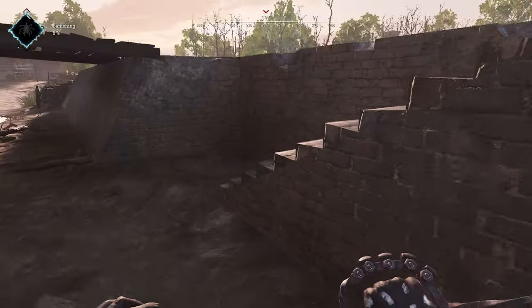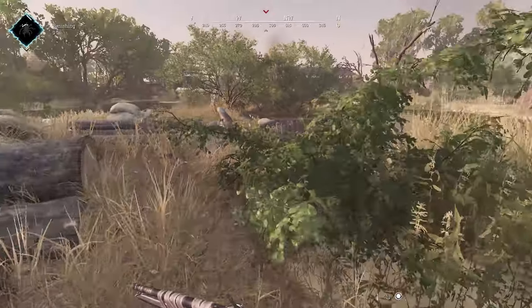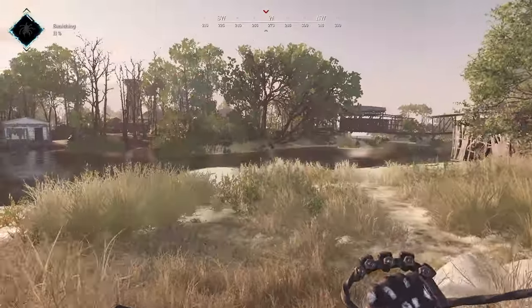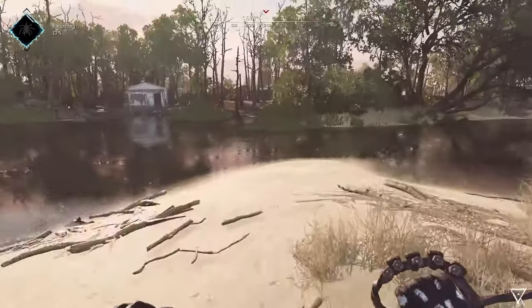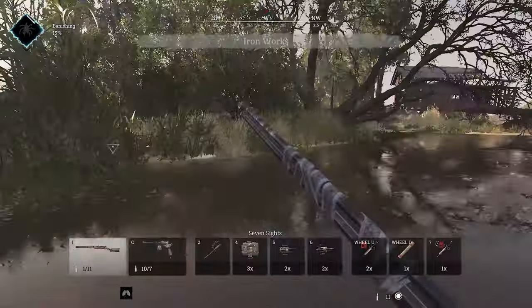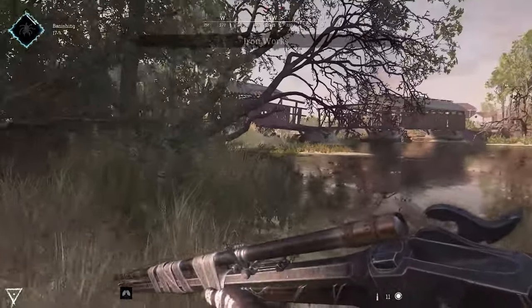Here we are in game 2. I'm playing Spark Sniper at the beginning of this match. The banishment has happened in more battery, I'm rotating to Ironworks to maybe get a pick on the battle roof — I hear two teams fighting. As a sniper you want to utilize third party; you don't want to be like a Rambo with a shotgun. You have to play smart, do smart rotations, and abuse the fact that you do have a scope.